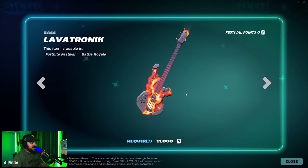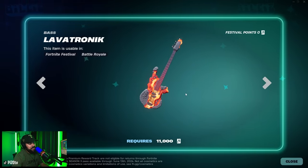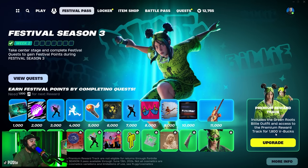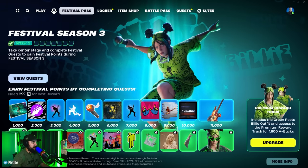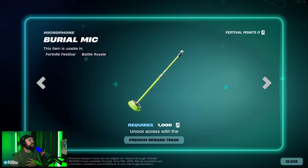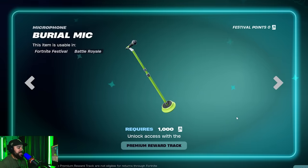I'll be honest — I don't know if I've heard that either. Lavatronic base — pretty metal. I'm going to look good with the lava series stuff, maybe even stretching it with Avatar skins. Now for 1800 V-Bucks we can purchase and unlock the bottom row in the festival pass.